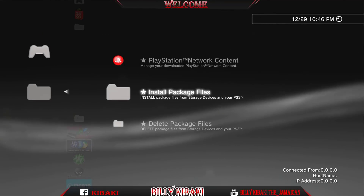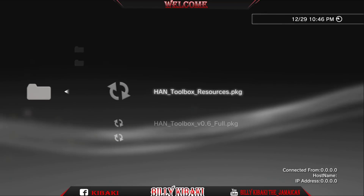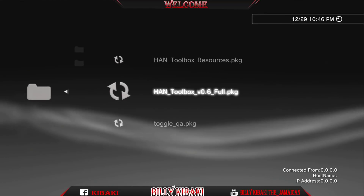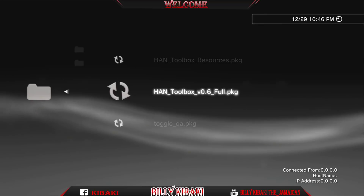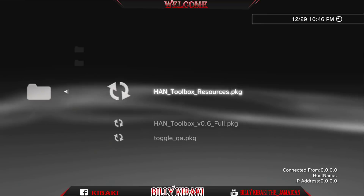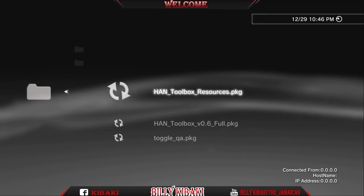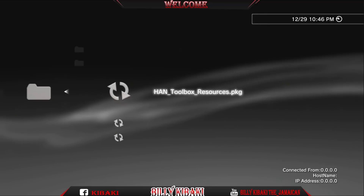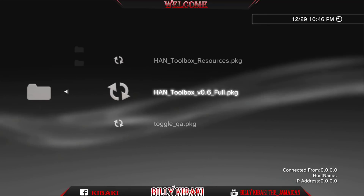You should download HAN Toolbox version 0.6 Full. You should also have the resource PKG. If you do not have this resource PKG, it will not work for you.